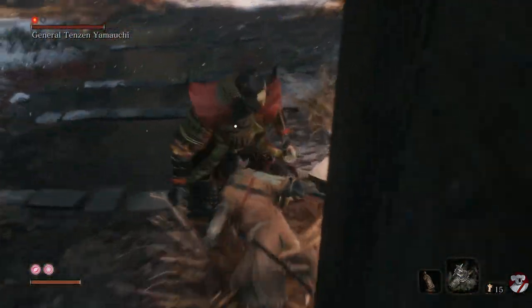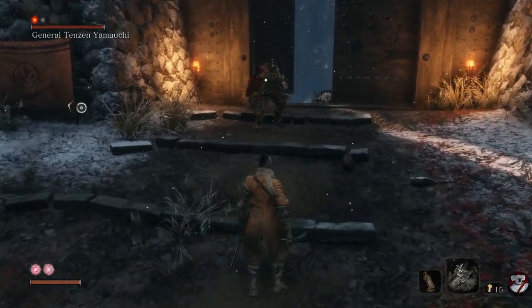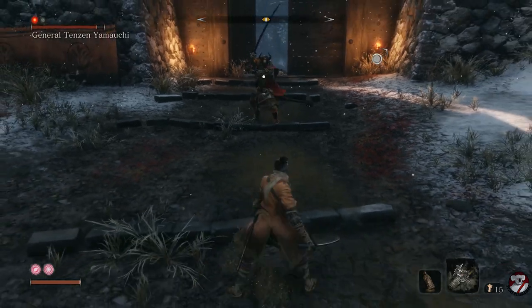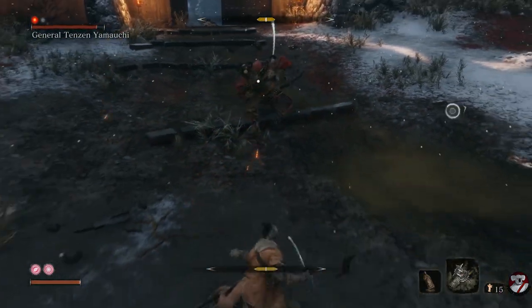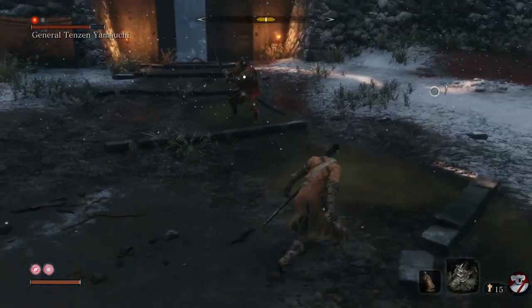From here on it's just a matter of fighting the boss. The best and safest spot is in the middle of the arena, now that all the enemies are gone. The way to beat this boss is actually pretty simple, even though at first glance he appears really tough. The way to do it is double dodge back out of his way to create some distance, then thrust attack in.